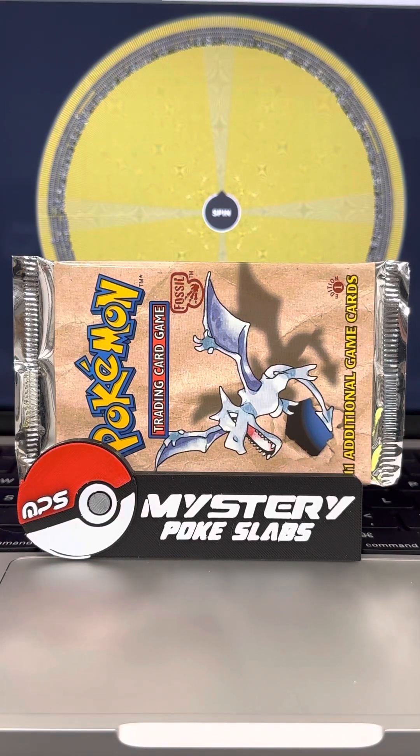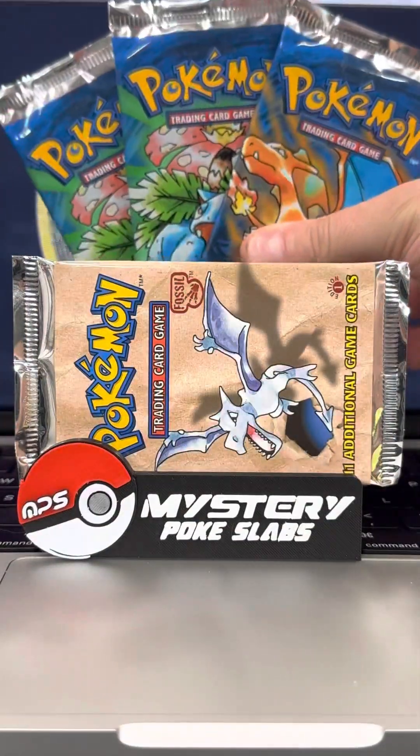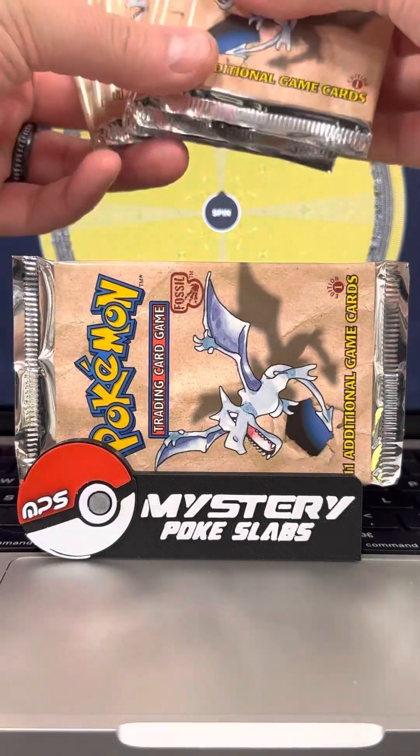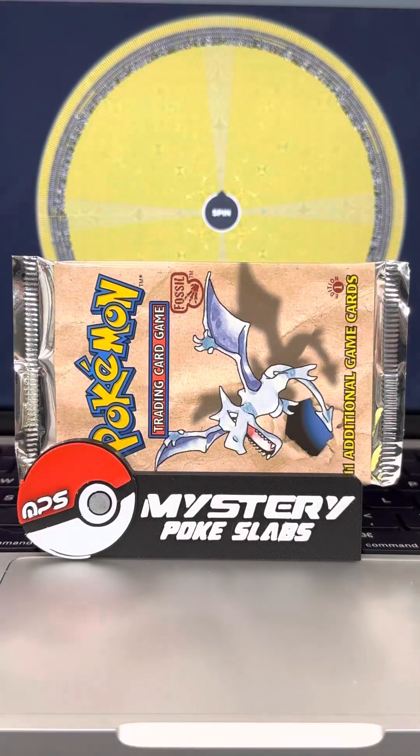Welcome Pokemon lovers to our featured March giveaway. We have three base set Pokemon packs to give away along with 10 first edition fossil booster packs. These are all box fresh — it is truly insane, an awesome treat that we were able to pick these up. We have the wheel ready to rock and roll. All of our active subscribers are entered into our insane giveaways every single month. Let's get it started.